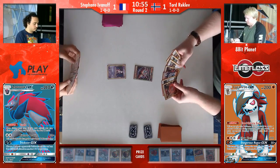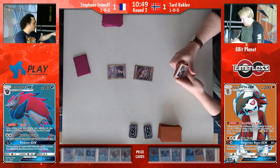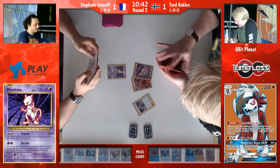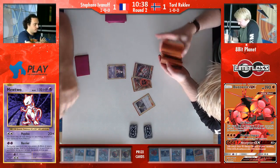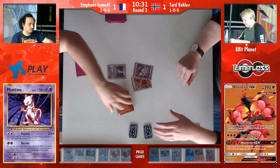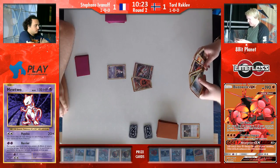We'll see the Mewtwo to start. Two strong energy in prizes for Stefan — wow, that's not really great. That could be really tough. So both players drew the prize cards in the order we told them to, which means Stefan has no access to these strong energies anytime soon. He has only two energy to attack with — that is very stressful. However, on Tord's side of the board, we have some really interesting prizes. One Remoraid, one Octillery, one Lycanroc — one of each of his key pieces.